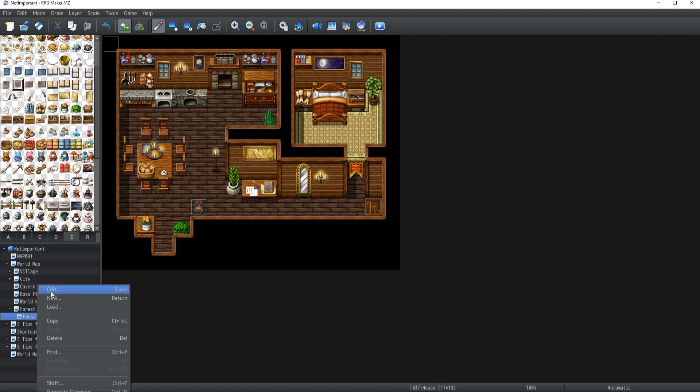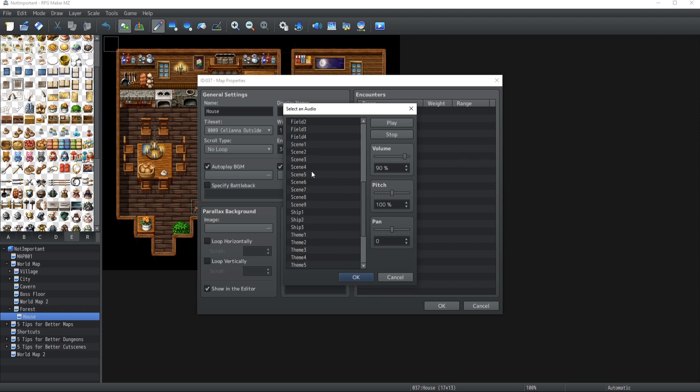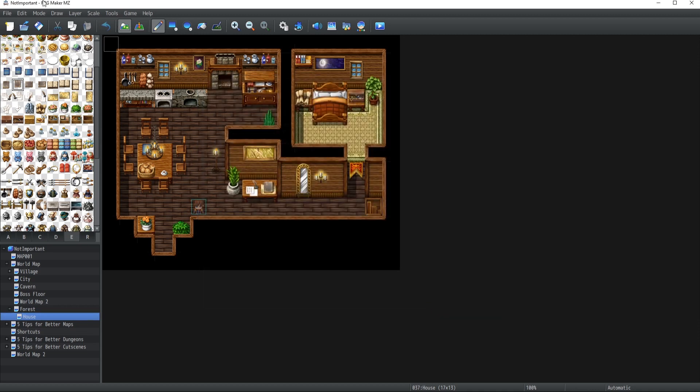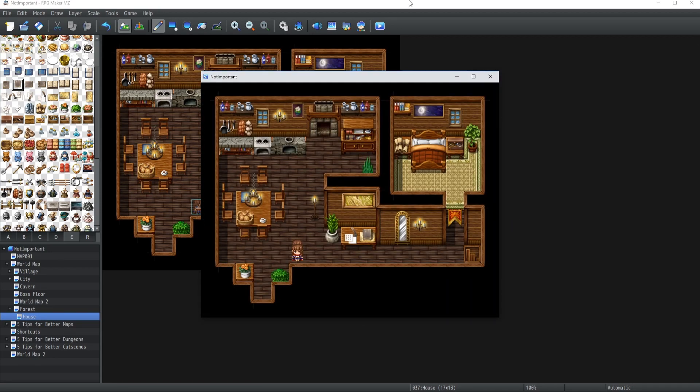If you open your map properties by clicking on the header button, you will be brought to the menu for the map properties. Over here you have the autoplay BGM and autoplay BGS. If you select those and specify a music — let's go with Team 1 — and the BGS will be Night. It means that every single time your players step inside that map, the current BGM and BGS are going to be replaced by those ones. It's super simple and straightforward. If I launch my game right now, the BGM and the BGS start running instantly.